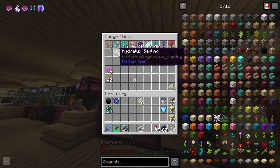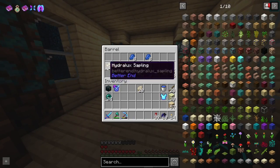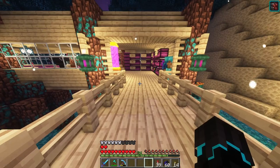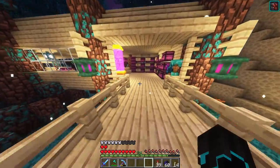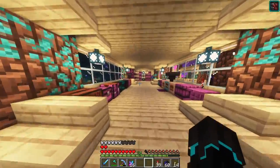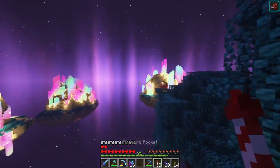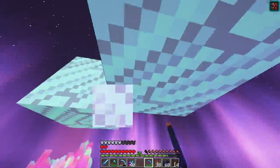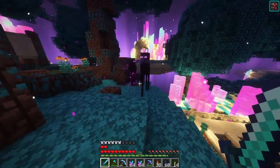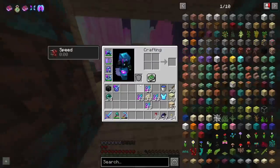It turns out I have eight extra saplings and four extra petals in storage too. I'll place the saplings in storage to remember to make a farm of them in the future. I'll need 13 enchanted petals in total, which means I'll need a lot more aurora crystal shards. I wonder if fortune works on those crystals — I'll bring it just in case.